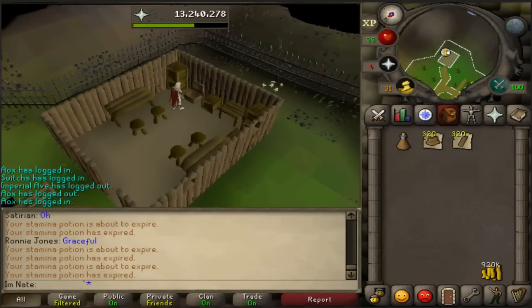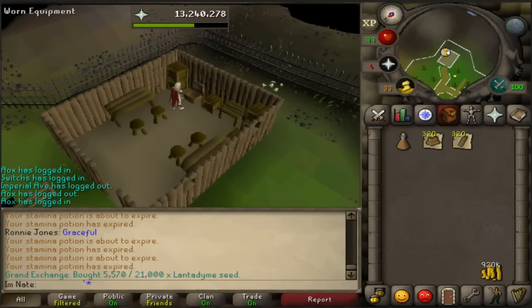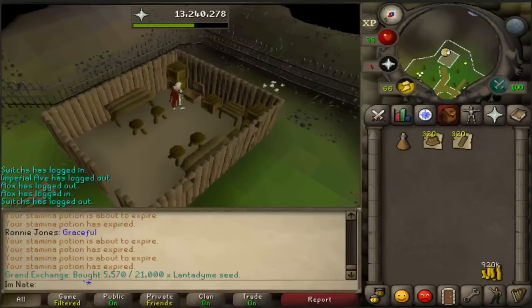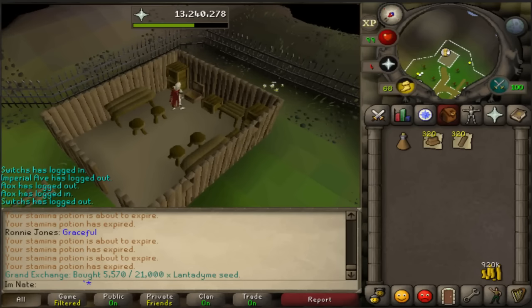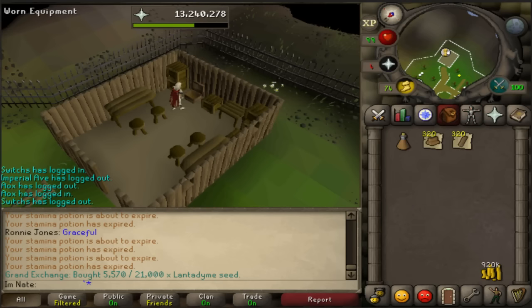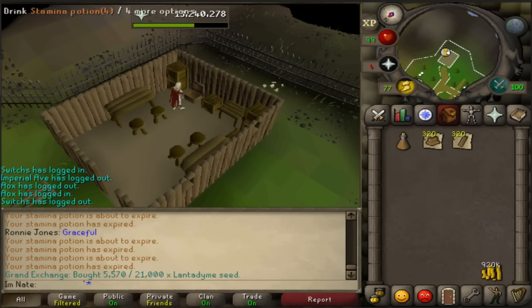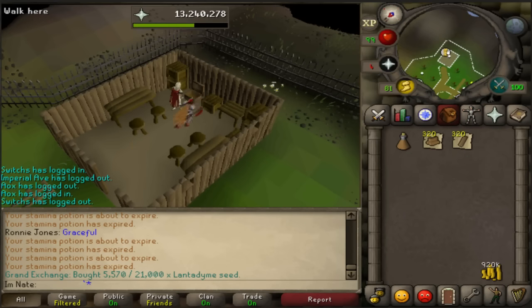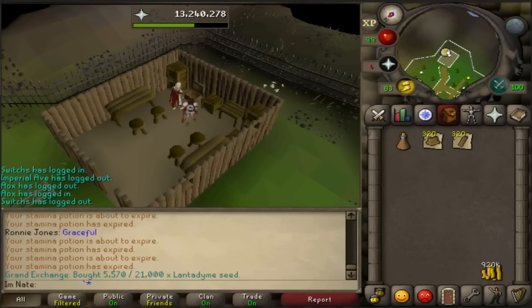I did 320 logs into planks, which took me 7 minutes and 35 seconds — meaning you can do about 2531 an hour. I wasn't doing it perfectly, so I'd imagine the top is probably more like 2600 or 2700 planks an hour. I don't have any energy potions in my bank, but if you are doing this I'd recommend using stamina potions with regular or super energy potions, because even with full graceful I was running out of energy towards the end of the 7 minutes.